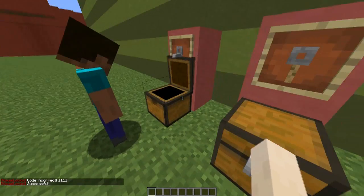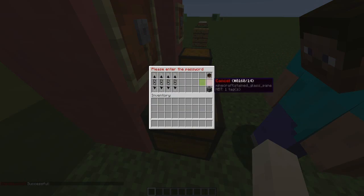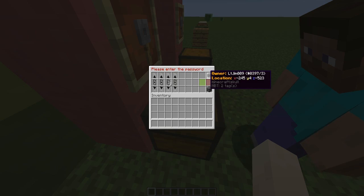If you are an OP you can force open; if you're not an OP that won't appear, thankfully. So, first of all we have our combination digits over here — using the banners you can do one to nine including zero, which is pretty cool. It also tells us the owner and the location up here.